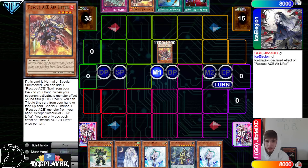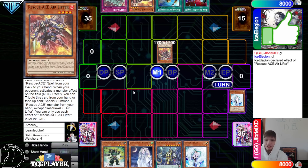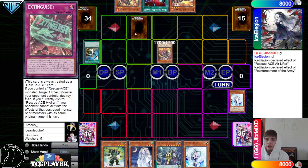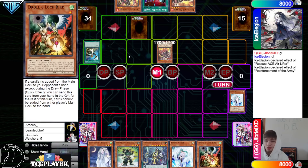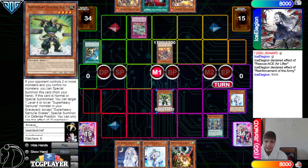Rescue Ace normal summons and activates the effect to search out the spell. The second effect reads: when you try to activate a monster effect on the field, you can tribute this card from your hand or face-up on the field to tribute summon one from hand. The one that summons from deck is actually broken — it could be used as an engine in other decks. They go ahead and Valor that, shutting it down. The opponent has a card that says if you control a Rescue Ace monster, target one effect monster your opponent controls and destroy it — so they destroy it before the search effect can go off.